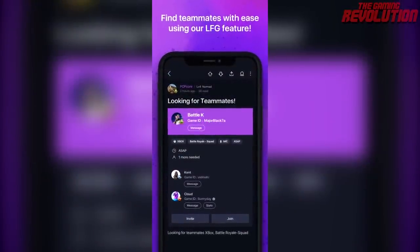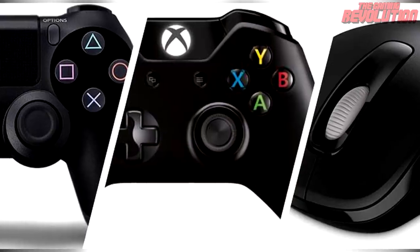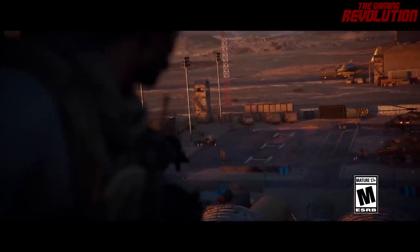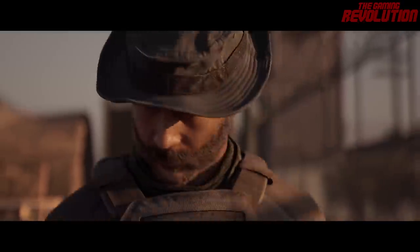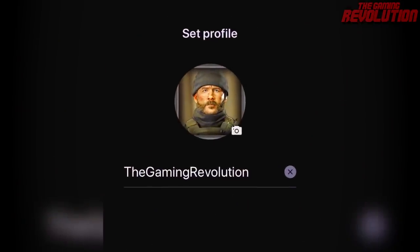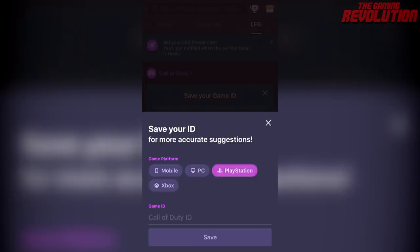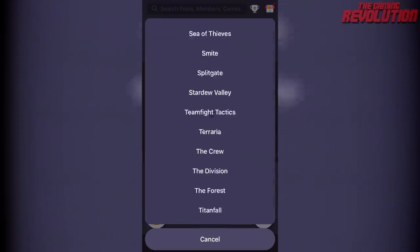They also have a brand new looking-for-teammates feature where you can find and match up with players from around the world on most multiplayer titles on PlayStation, Xbox, or PC. With Modern Warfare recently releasing, there are lots of occasions where you'd want to hop on with other players to coordinate — for example in Ground War within multiplayer. Once you've downloaded the app, it's very simple: create an account and head over to the LFG tab, where you can set up your gamer ID.